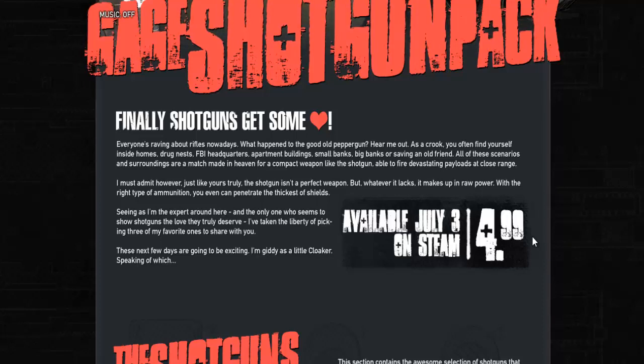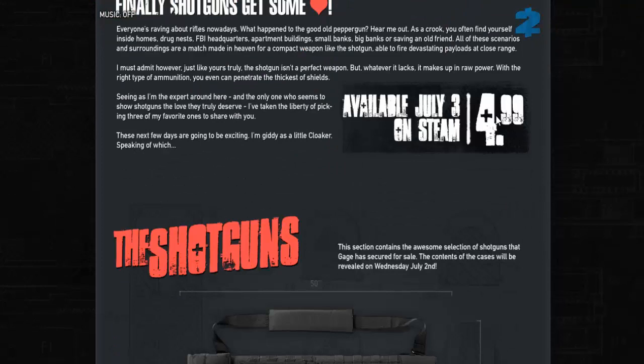Seeing as I'm the expert around here and the only one who seems to show shotguns the love they truly deserve, I've taken the liberty of picking three of my favorite ones to share with you. These next few days are going to be exciting — I'm giddy as a little cloaker. Speaking of which, this is going to be available on the 3rd of July, Thursday. As always I believe that's five dollars, the usual Gauge weapon pack price. The weapon packs are always DLC and they do cost a little bit.